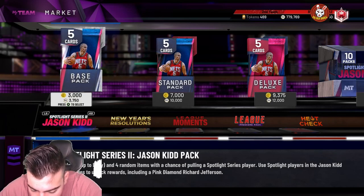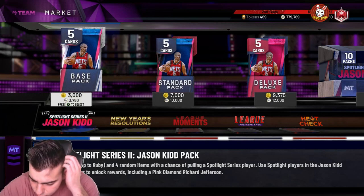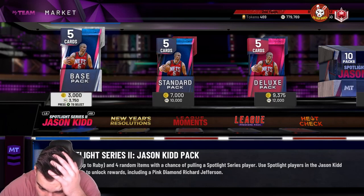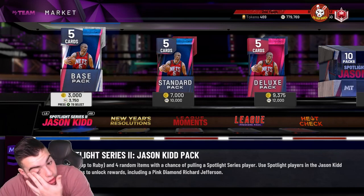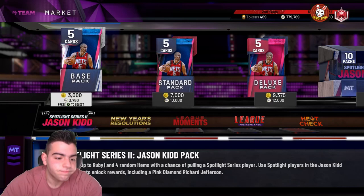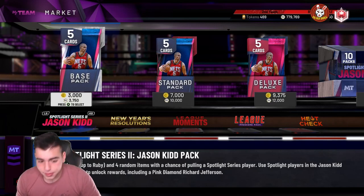He has Hall of Fame Deadeye, Quick Draw, Range Extender, Slippery Off Ball, Volume Shooter — this card is filled. Green Machine Hall of Fame, so pretty much every shooting badge is Hall of Fame. Consistent Finisher, Contact Finisher Hall of Fame, Deep Fades gold, Flexible Release Hall of Fame, Hot Zone Hunter gold, Lob City Finisher gold. And Hall of Fame Clamps. This pink diamond Bird is one of the best cards in the game.